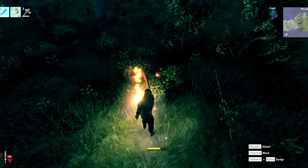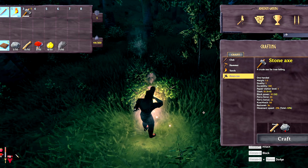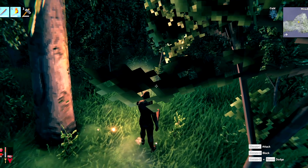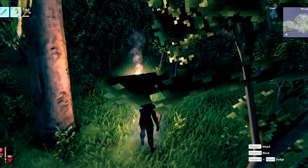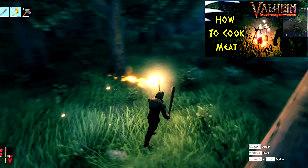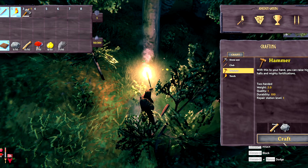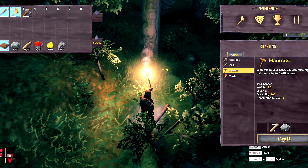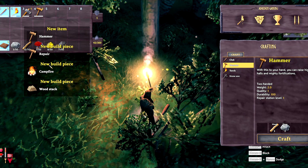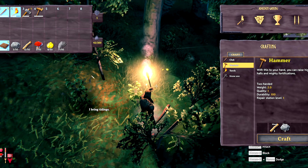This is a raspberry bush — I would recommend getting these. They are another type of food that supplements other foods, allowing you to heal and whatnot better. Fighting boars will also get you some meat, but we're going to have to do cooking — I'll do a quick little tutorial on cooking when I get there. The hammer is used to make halls and fortifications — basically all your building components like floors and walls. So let's craft one of those up. It lets you do repairing, campfires, and a bunch of other recipes like workbenches and cooking stations.